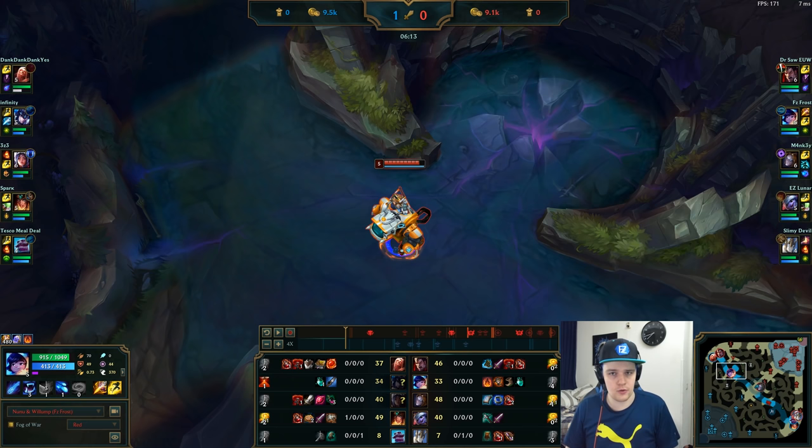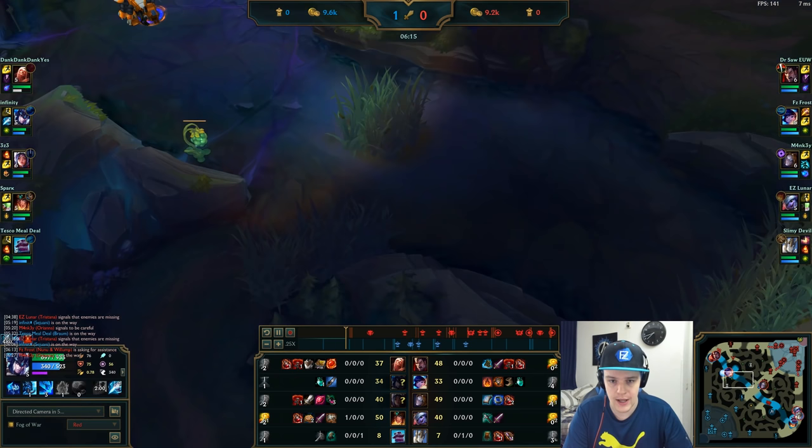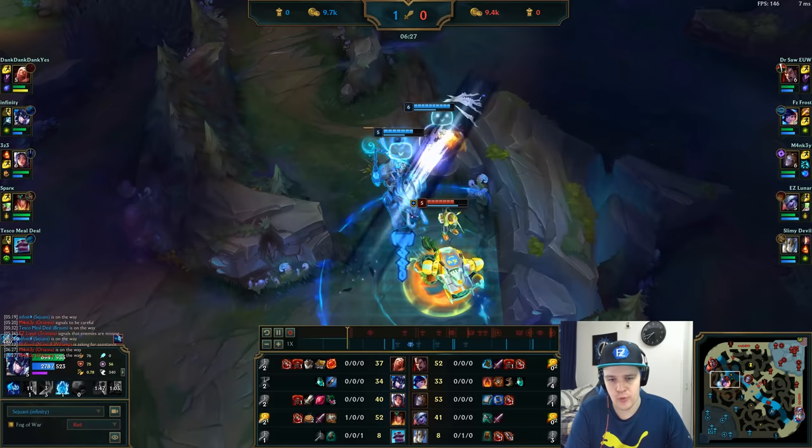Start at level one and put more levels into Snowball as you go, because the more levels you put in the faster you'll be. That's the best way to get used to the Snowball — just practice it in the practice tool. Right here I really wanted to get the Scuttle Crab but the Irelia and Sejuani both came to contest me. The good thing about Nunu is you're extremely tanky, and I have Aftershock — I proc it the moment I predict I'll take the most damage.